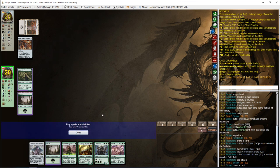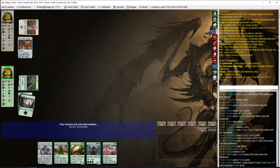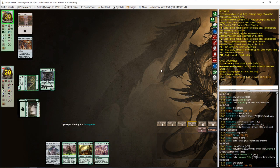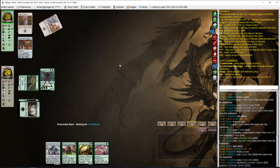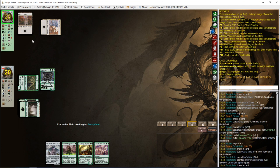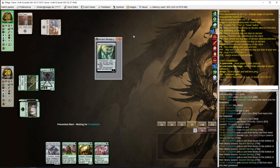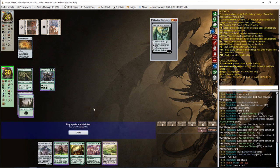Tron. So this hand is not particularly good against Tron, but maybe Carnage Tyrant will do something. Opponent already has 2 Tron lands on the battlefield and he looks for something with Ancient Stirrings — he finds Ugin. So, and a map. There goes the Carnage Tyrant plan.